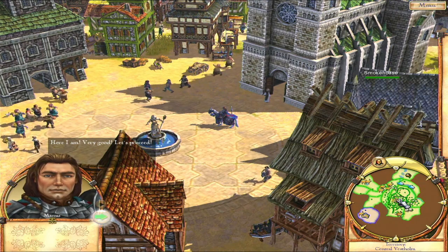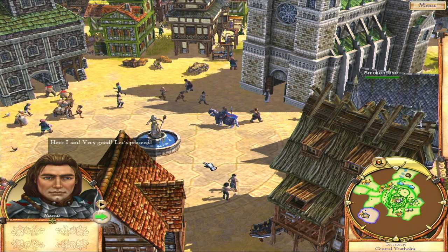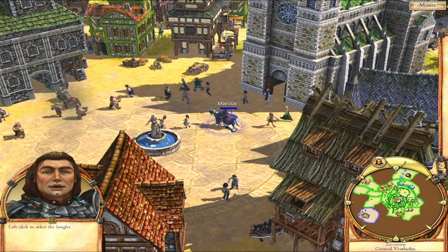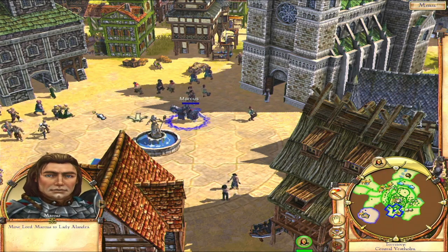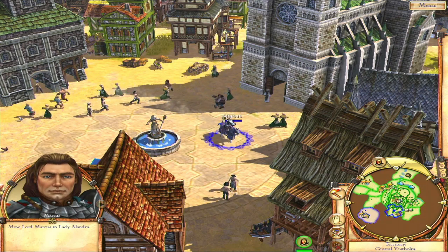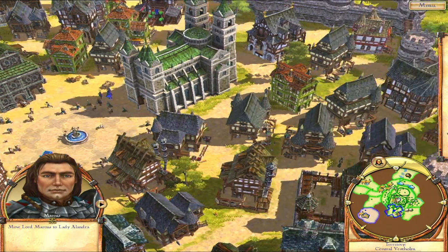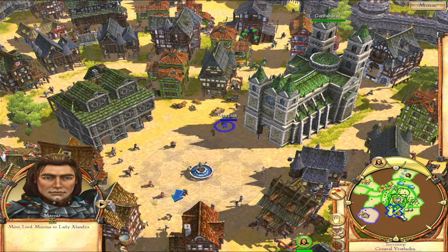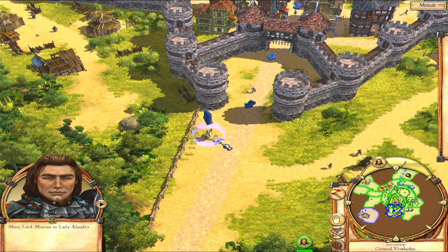This game is full of amazing quotes — I'm just going to start quoting everything. To give orders you have to select the knight first: move the mouse over him and left-click, or click his icon in the corner. Right-click where you want him to go for movement orders. You can also double-click the knight icon to instantly snap the camera to him, which is very helpful. Now let's move to Lady Alandra near the southern gate.